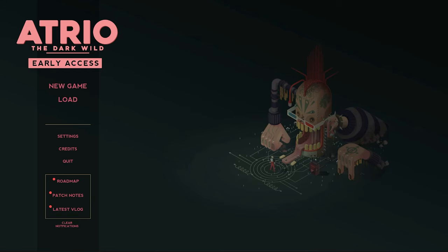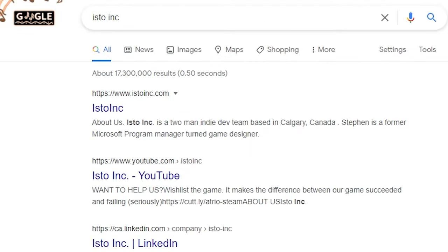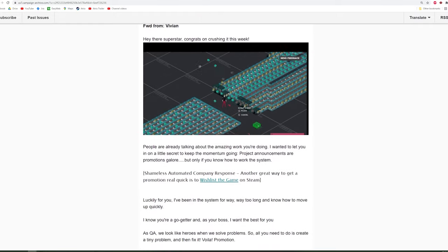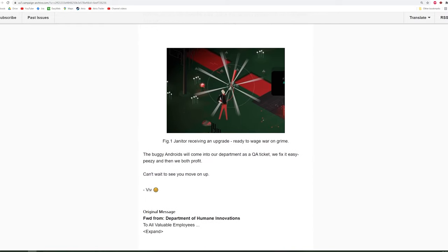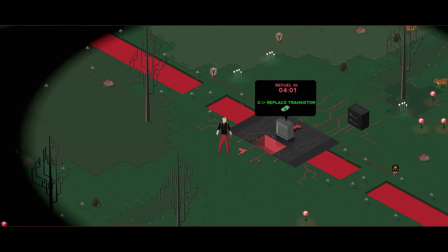We'll fix it. But first, do you want to play the game? Of course you do. A demo is available to anybody who goes to atrio.ink, clicks on the link, and enters their email address. You also get access to the lore in the form of really short, super funny emails — I've spent a ton of time making sure they're entertaining. Highly recommend — go sign up.